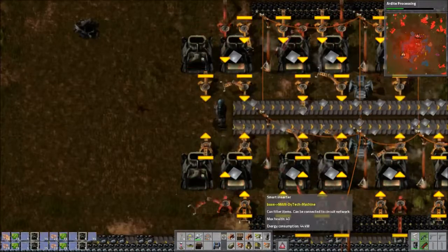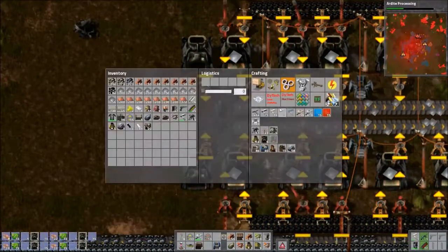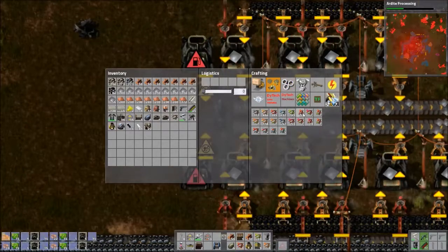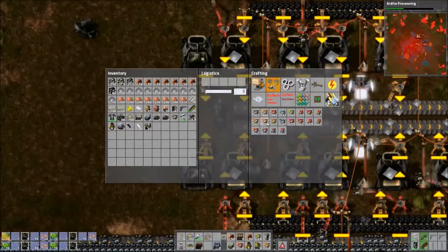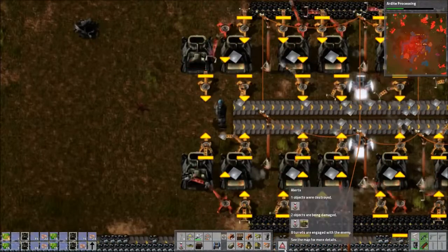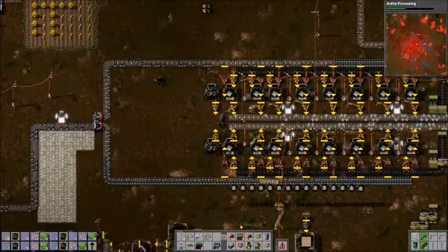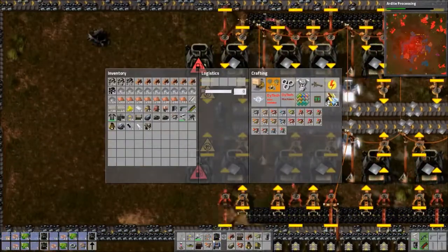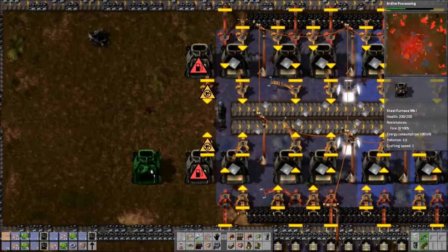No power. Not enough or none at all? Just spikes when you're getting attacked. Every once in a while the spitters will kill one of the turrets, but luckily most of them are in the range of the construction bots to replace them.